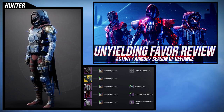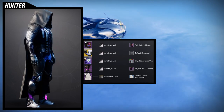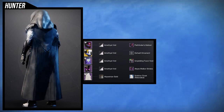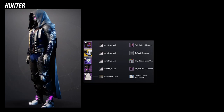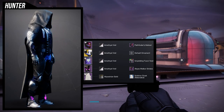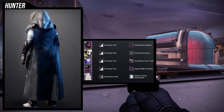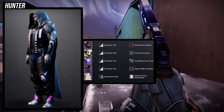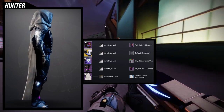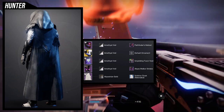As for the chest piece, this is where it gets interesting because I decided to really lean into that Awoken theme. The Pathfinder's Helm was an easy choice considering this was from Season of the Lost, which had a heavy Awoken theme. The chest is obviously Unyielding Favor. For the boots, Abyss Walker Strides was an easy choice because I wanted purple — it just feels Awoken to me.